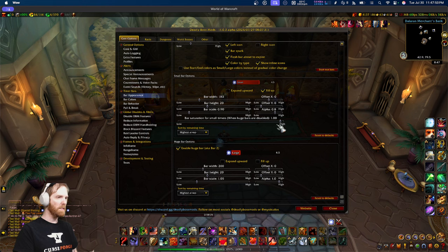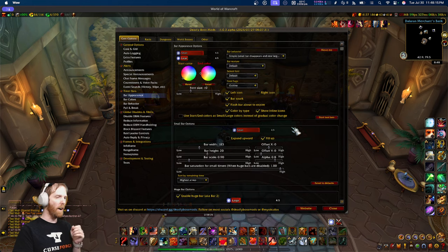These bar fill settings can be set independently. I personally have the small bars fill up and the large bars empty, so there's a visual distinction: the bar about to expire goes in one direction, while the bar with a lot of time left goes in the other direction. Also going back to the color by type system, you can disable it entirely — if you click this, all timers become a single color.